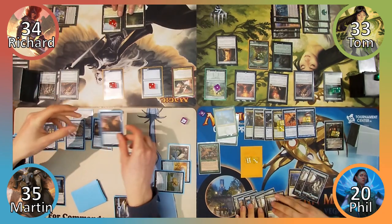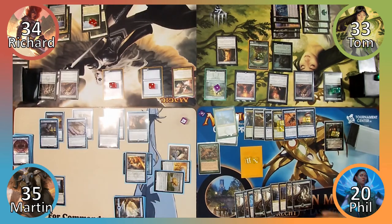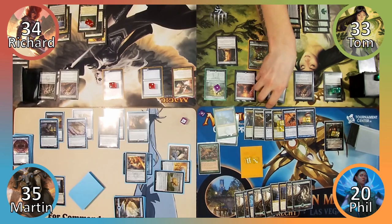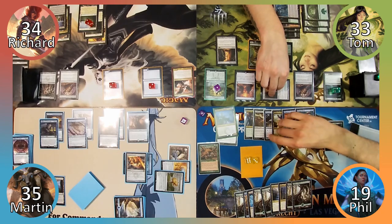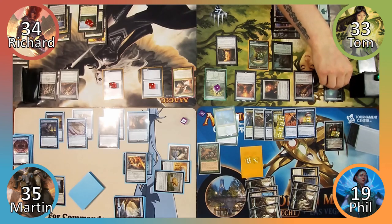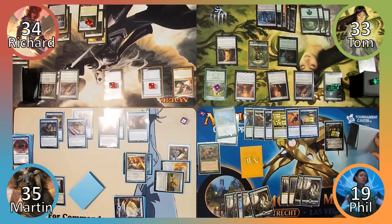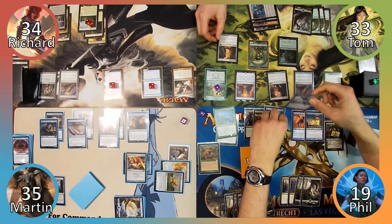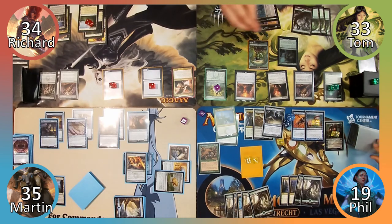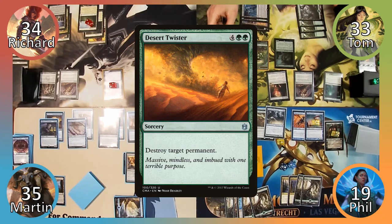Richard draws a card and Phil draws two. Richard plays Sunhome, Fortress of the Legion, and ends his turn. Tom taps his staff to deal Phil one damage, and Phil taps all his lands to float fifteen mana with Kruphix. In Tom's turn, Tom draws two cards and Phil draws four. Tom sacrifices Rattle Effigy to exile Kruphix, and Phil responds by sacrificing Kruphix to Greater Good, drawing four cards and discarding three. Tom then casts Desert Twister targeting Seedborn Muse.